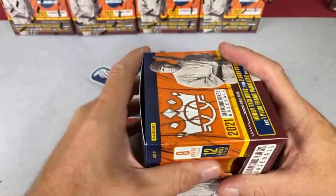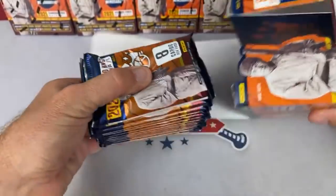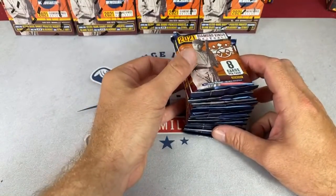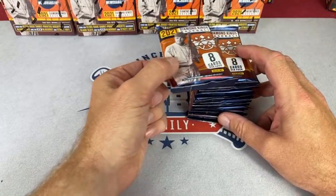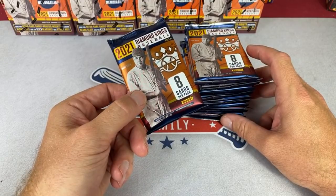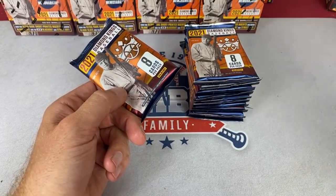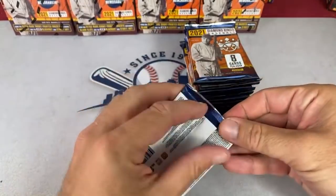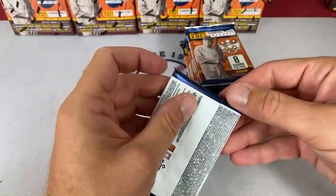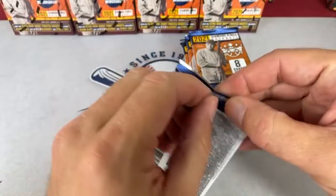Sam asks about the Patreon page and higher tiers — you have to sign up for a higher tier. The most popular tier is the $51 tier, where you get a box and packs sent to you each month. We also have a $99 tier. I did secure three cases of 2021 Bowman blaster boxes — those go for around $50 to $60 a piece. One of the blasters for the $99 people is going to be a Bowman blaster, though they're super expensive.